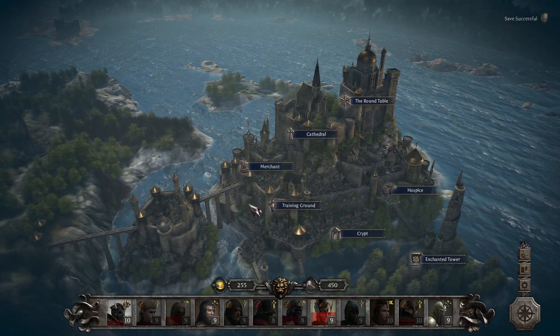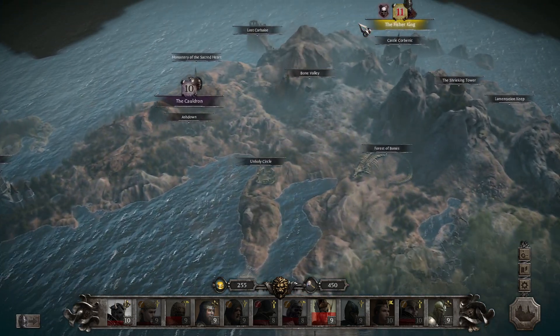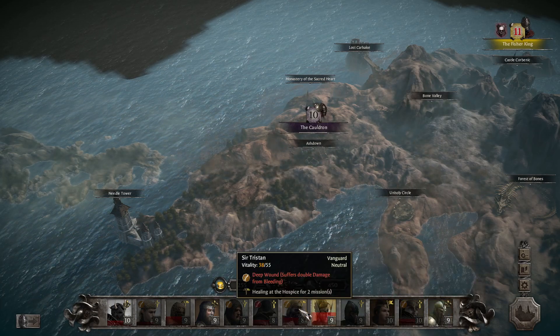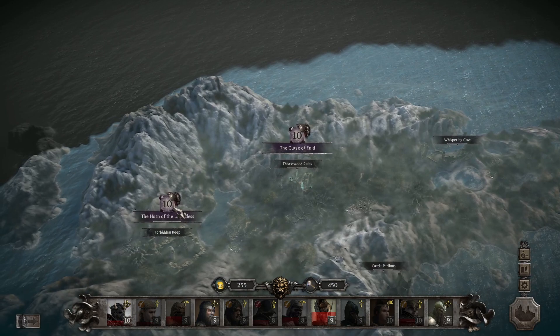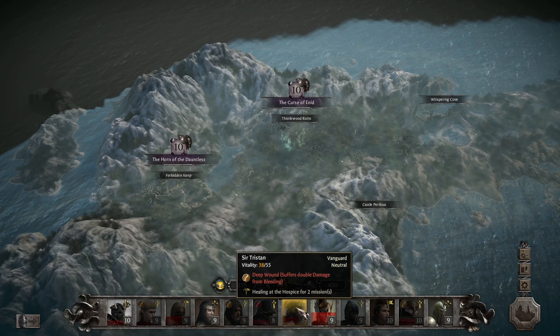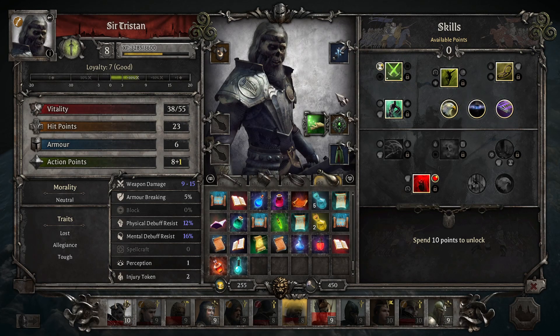So I won't be going into this mission completely blind. Afterwards, there was an event which pretty much forced me to play the Cauldron mission next. The Cauldron mission is against the Picts, so I would want to use Sir Tristan, who is currently healing up. The Curse of Enid and the Horn of the Dauntless are both against the Lost, against whom Sir Tristan would be fairly useless with all of his poison attacks — those skeletons and zombies are immune to poison, so basically no damage at all.